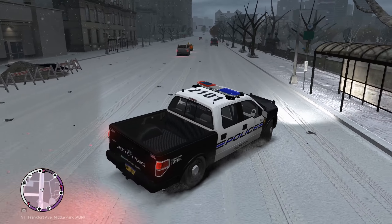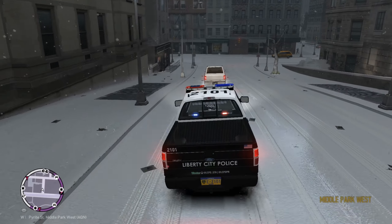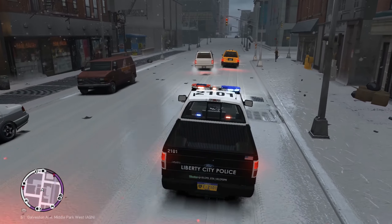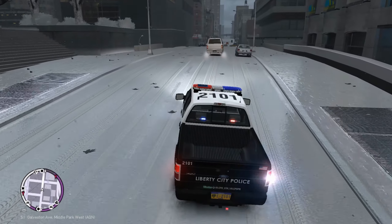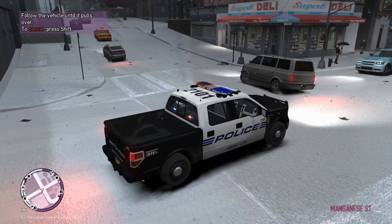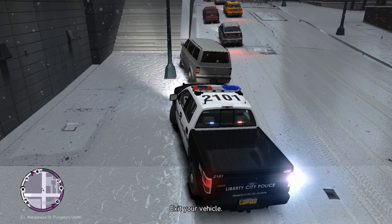We got a reckless driver behind us — that's a little bit more dangerous. Going to be pulling over that minivan. He's driving a little bit recklessly, and he just ran a light there as well. The road is slippery and stuff, but this is just him being reckless. He just hit that car in front. Alright, he's pulling over, so we're just going to park our car behind him and see what's going on.